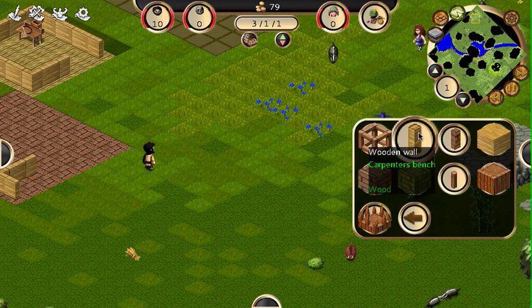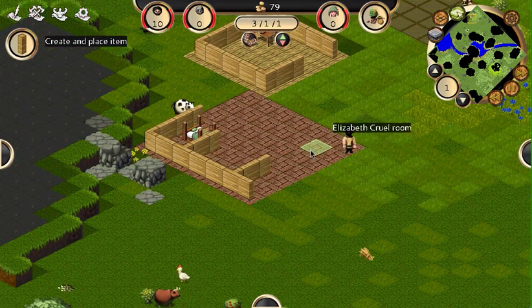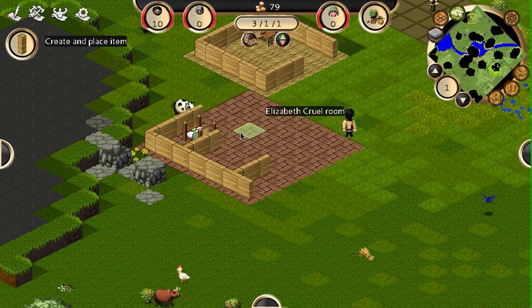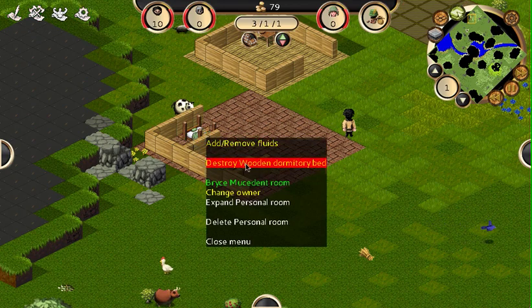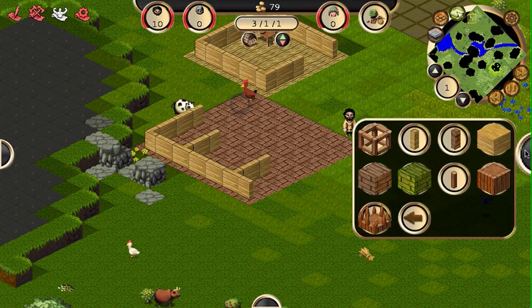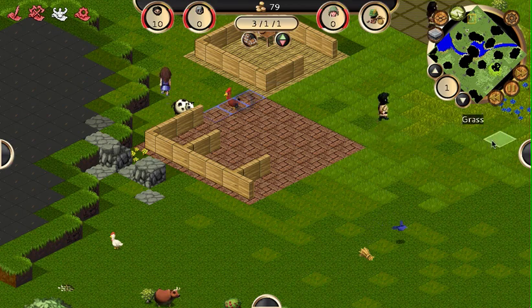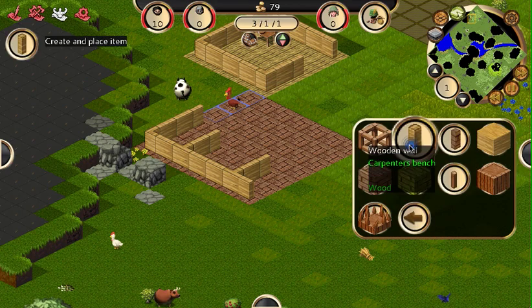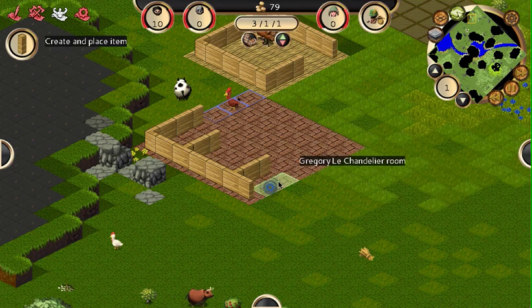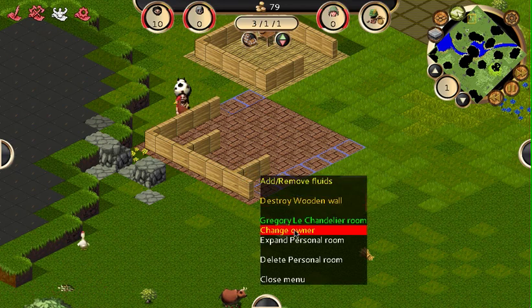So we're going to do some more wooden walls. We're going to destroy this bed first of all because we don't even know where we're placing half of this. We're going to make the whole base and then we're going to place stuff, because that makes a lot more sense than just placing random crap where we don't know where it's going to go. And this was not smart there.